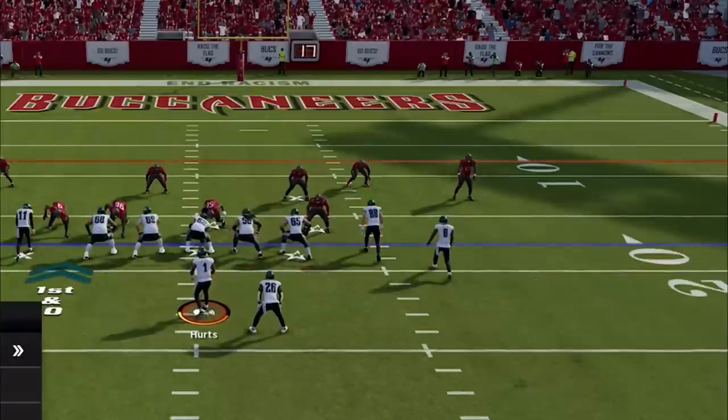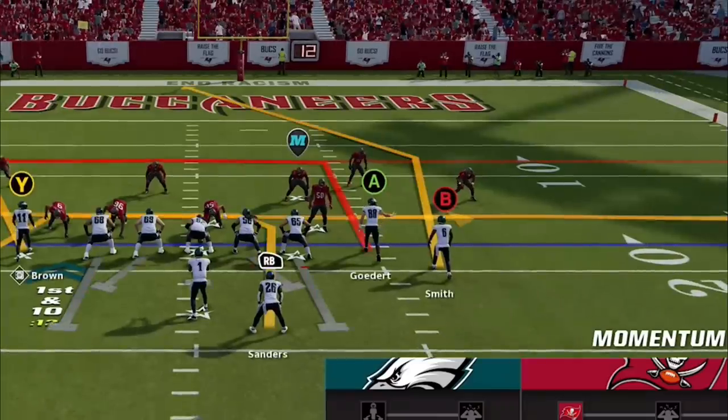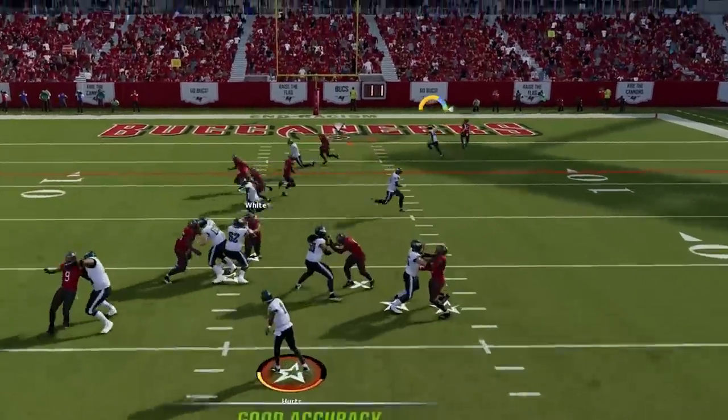Now inside the red zone I read what looks like a man 0 so I switch to the Saints in. Every route gets open here, but the B route is a one-play touchdown as he always gets wide open if you throw it in the break.